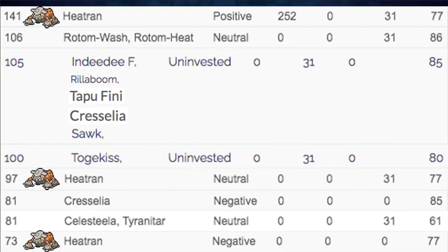Heatran up here at 141 with max speed — he's fast, but not that fast. You can invest speed to outspeed some of those Pokemon, but you're still going to get outsped by all those fast Pokemon in the 150 to 200 range. That's why I didn't go for speed — I'd rather go for bulk. But you have multiple ways to play.